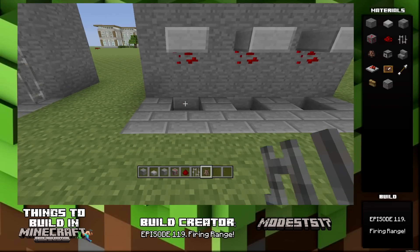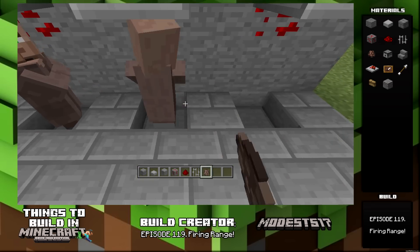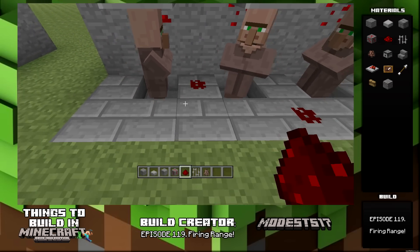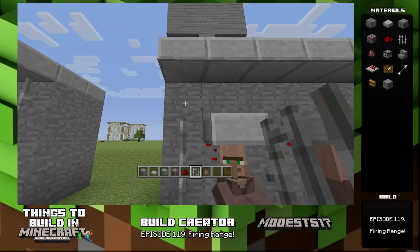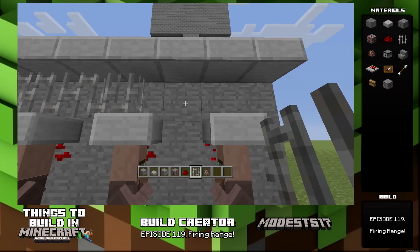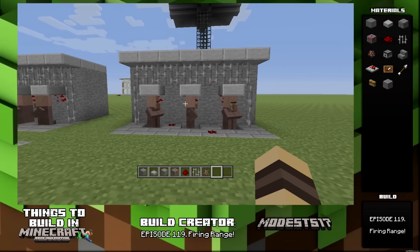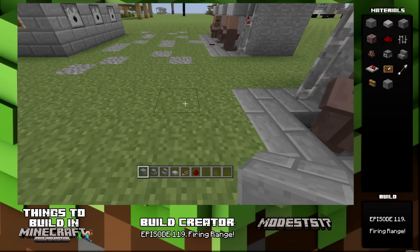Put some slabs there, then spawn your villagers in there and they will not be able to move. They're at sort of arrow level so they'll get shot. About 90% of the time you activate the dispensers, they will be shot. It's pretty cool — pretty dark, like I said. And then some metal bars for detail; looks like it's holding up the slabs.